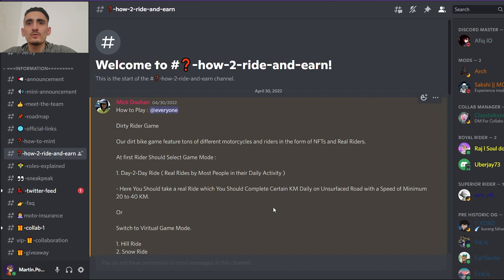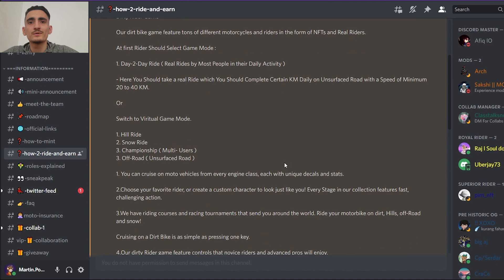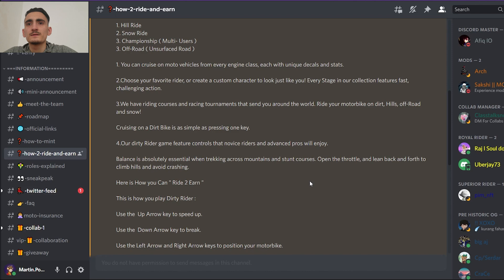Day-to-day ride: here you shall take a real ride, completing a certain number of km daily on an unsurfaced ride with a speed of minimum 20 to 40 km/h. Or switch to virtual game modes: hill ride, snow ride, championship multi-users, and off-road unsurfaced ride. You can cruise on moto vehicles from every engine class, each with unique decals and stats.